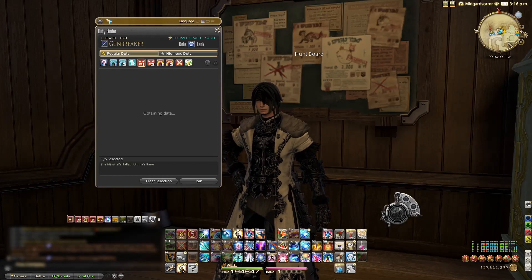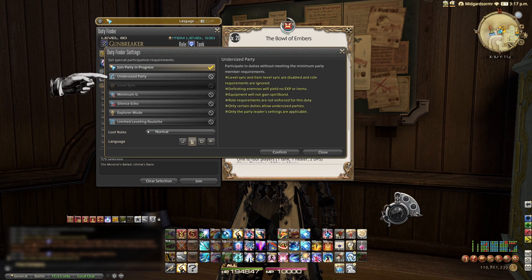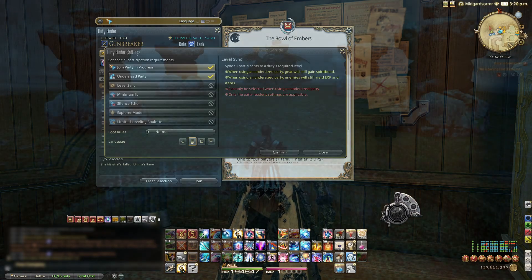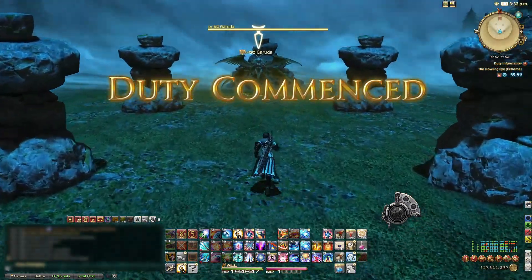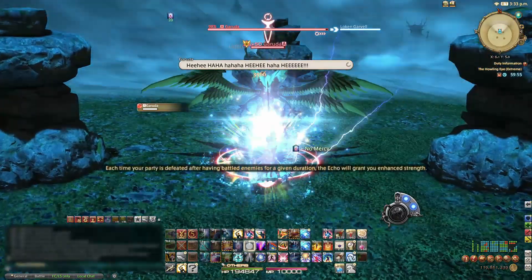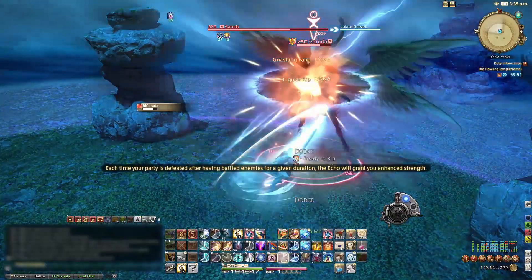Unsyncing all the content: if you open the duty finder and select the undersized party option, you'll go into the duty at your current level and gear level. This is what most people do when they're farming content for mounts or specific loot. You will seriously blow up the fights this way.